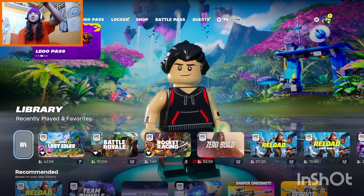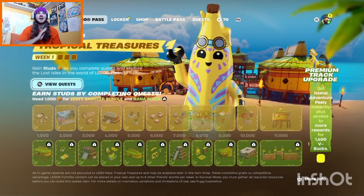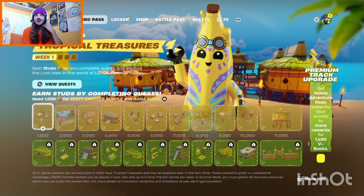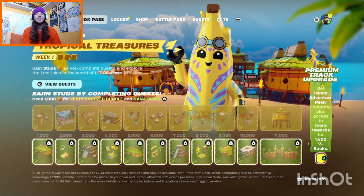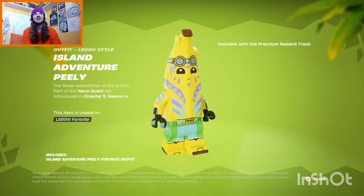Welcome back to another YouTube video. Today we're taking a look at the newest Lego pass, which is the Tropical Adventures or Tropical Treasures. This pass ends in 23 days, so it is not a long pass, and there is quite a bit to cover.